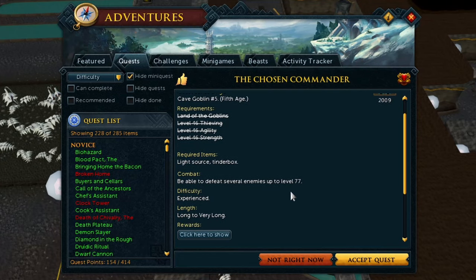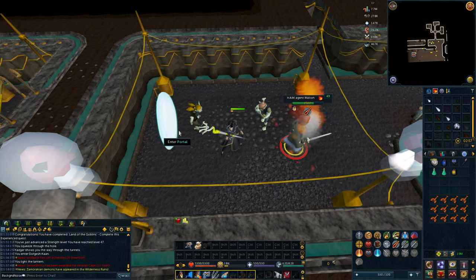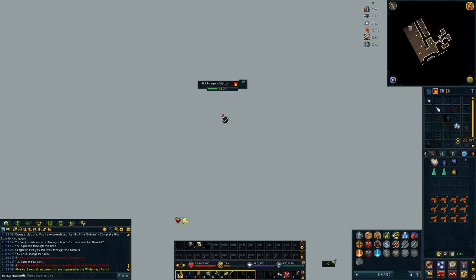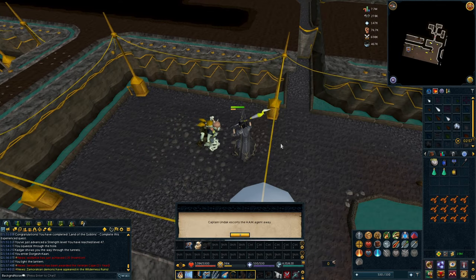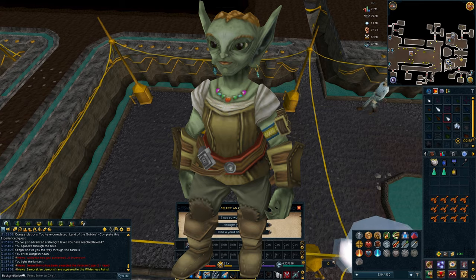Although this quest was released in 2009, the server image that Old School used when it was first released actually has some data for this quest because it was in development at that time. So they could actually add The Chosen Commander into Old School if they wanted to — they just need to finish it. And it wasn't until 2014, after the second world event where Armadyl killed Bandos, that the follow-up to this quest would be released. So we were stuck waiting five years.